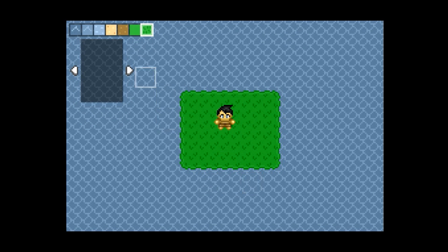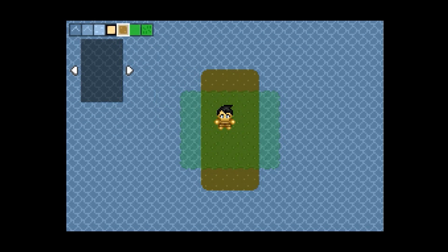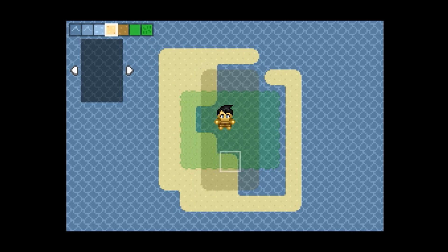Also, if you select a tile type that is on a lower layer than the tiles you've already painted, those tiles will fade so that you can see what you're editing. This is useful for when you start your islands from top to bottom like I tend to do.